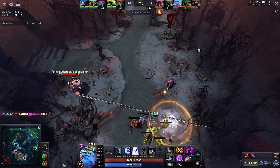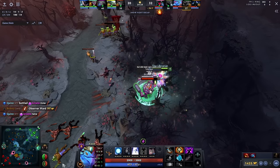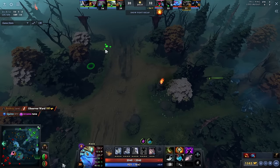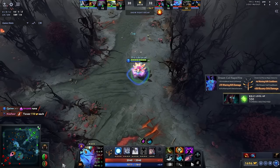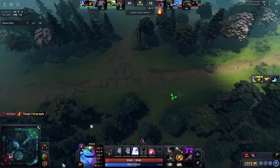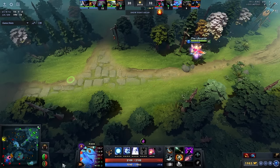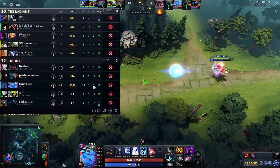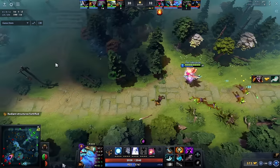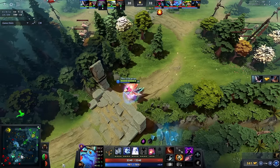Moving on to closing out games and high ground discipline. Don't rush the enemy high ground or objectives unless you're sure there are no risks. If you have the advantage, increase it by farming the entire map and increasing your net worth. As a mid laner with Travels, you can split push lanes to prevent the enemy from leaving their base. Eventually you'll have so many items that the risk is non-existent, and the enemy will make a mistake due to impatience. High ground is basically discipline — be super disciplined if you don't want to throw games.